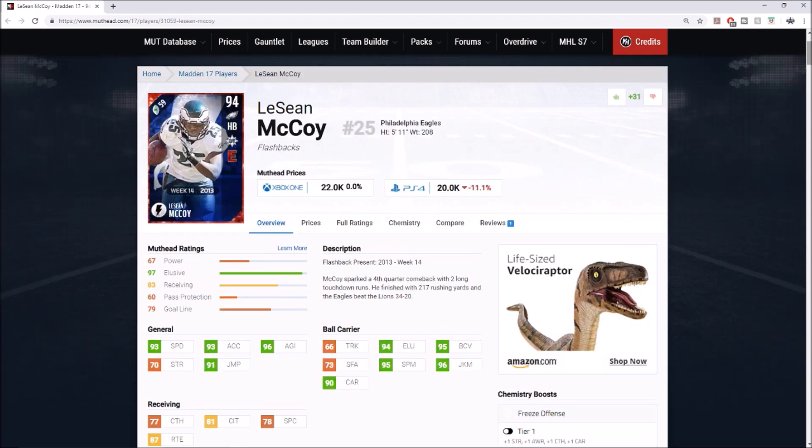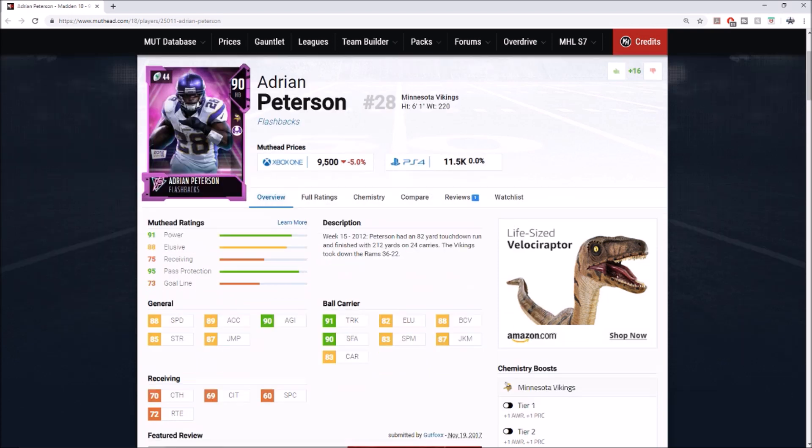The first running back on the list is LeSean McCoy — flashback Shady is always an absolute monster. Playing the Madden 20 beta, I can tell you juke moves are definitely going to be super OP. Juke is probably better than spin in Madden 20, and the stiff arm was really good too. I feel like it's going to be a year of juke-and-spin backs, not so much trucking, and LeSean McCoy fits that perfectly — he's always one of the faster cards in the game.